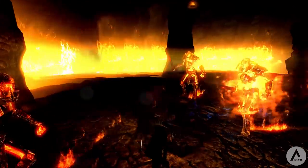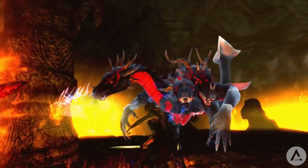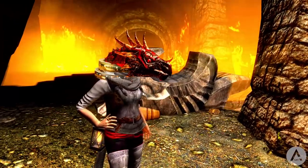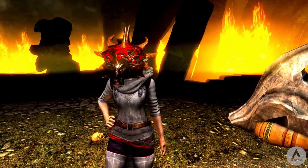The hydra is tough, but a constant supply of fiery enemies is going to be very tough to deal with as well. If you do manage to kill this flaming beast and his minions, loot his corpse for rewards including a new helm — the Drakeian Hydra Head — which increases fire resistance by 40%, fire spells do 25% more damage, and dragons do 25% less melee damage to you.